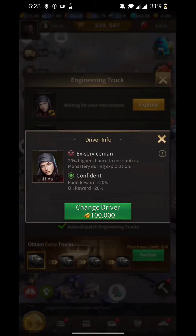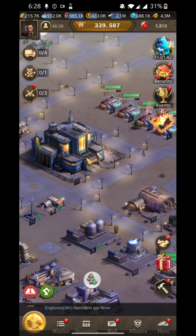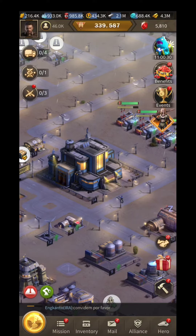Here you can see we can change the driver for getting different buffs. Each driver is different — someone can gather more, someone can explore more steel, someone can explore rare earth materials, etc. There are also other buffs, like having more chances to get certain resources. So you can just change the drivers, read their buffs and specialties, then choose your driver accordingly.